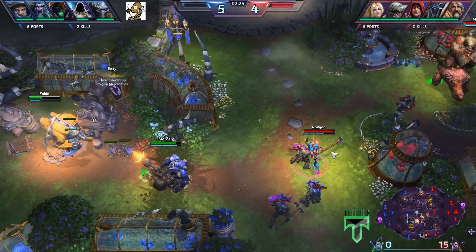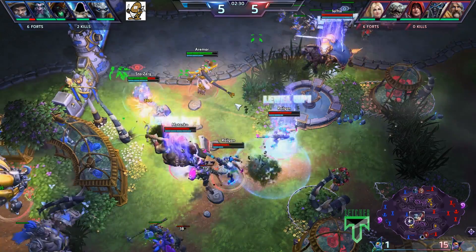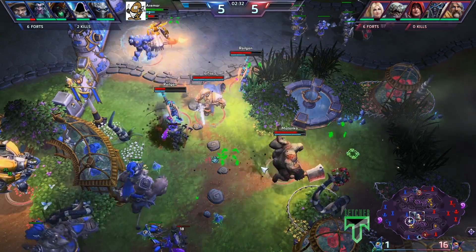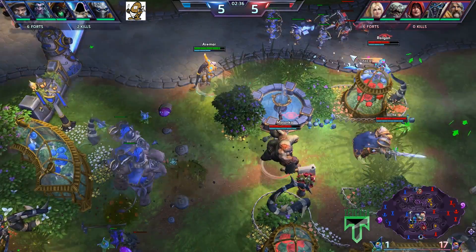Nova is right there revealing herself to Starzerg, so Starzerg's going to go in on her. Aramar there as well. Railgun getting some support from Stitches, but everyone is able to back out. No deaths caused as of yet.